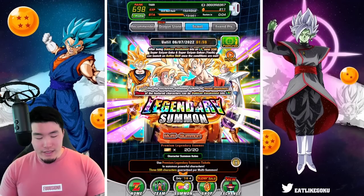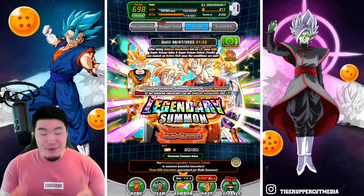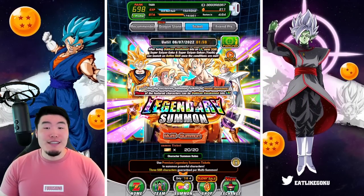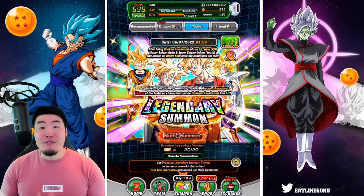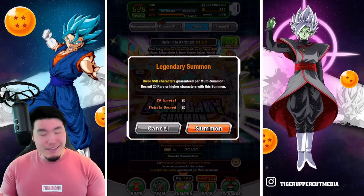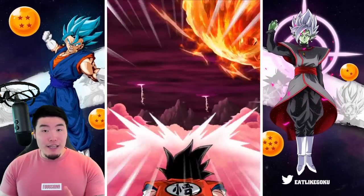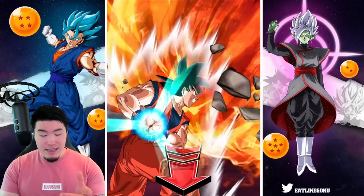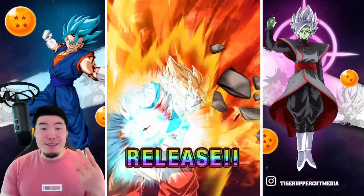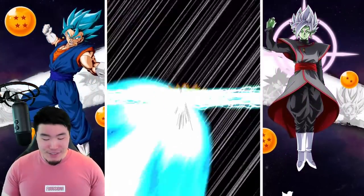Let's start with the ticket multi first, because if by some miracle we pull the new unit with the tickets, then maybe I can save my stones and continue saving for the seventh anniversary — you never know, it is possible. So here we go, ticket multi, good luck guys. If you're still summoning, let's make it a group summon — pull down and join me, let's pull the new LR together. In three, two, one, let it rip!